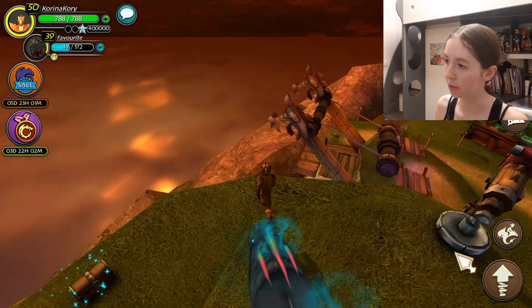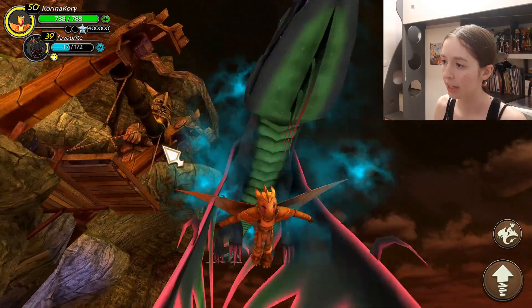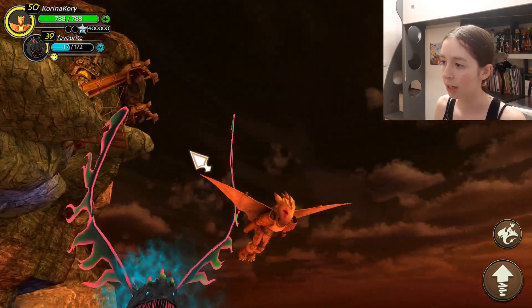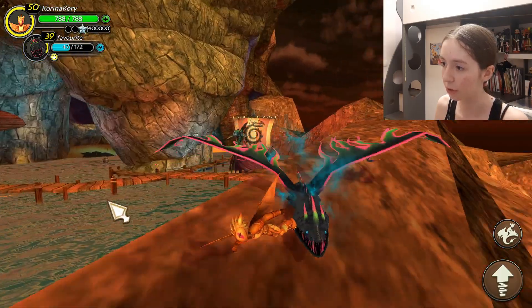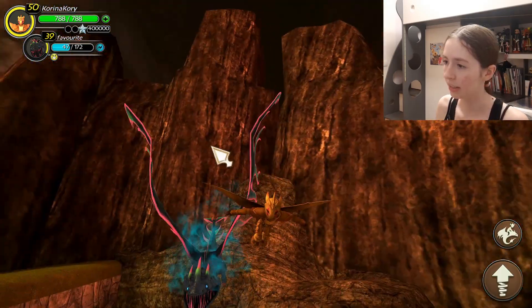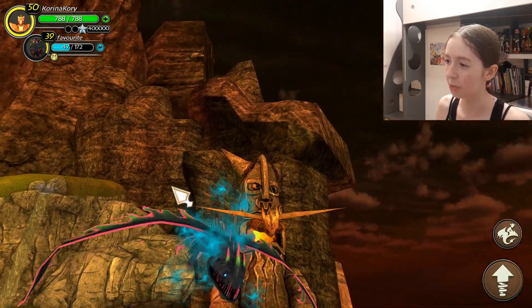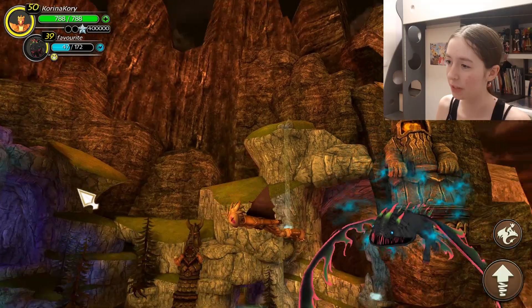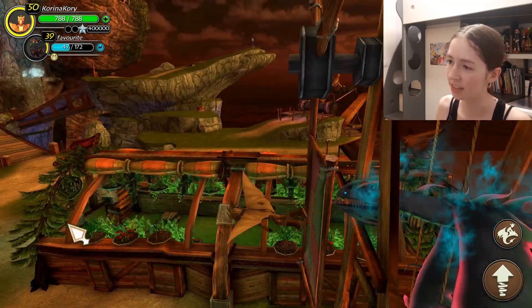But what I was talking about was flight suits. When you're gliding it should look like this, and when you dive your hands go together — but then they don't go apart. You need to press W yourself to go into the normal position. I think this is very stupid because I remember this wasn't always a glitch, and then it just became one. I don't know what they messed up, but can they fix it?